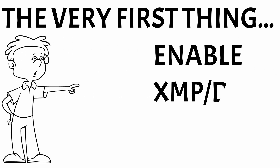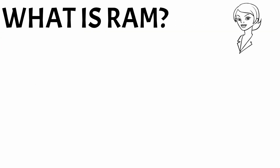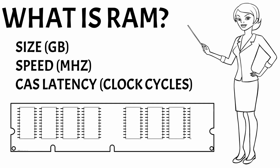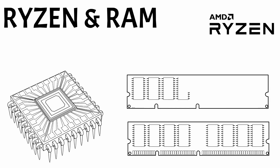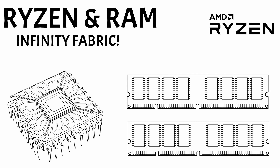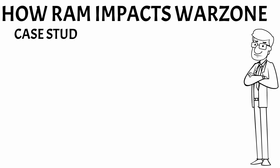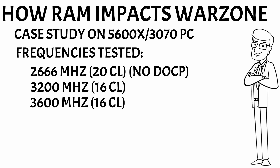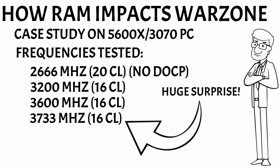First off, we're going to talk about XMP and DOCP and why you should make sure that those are enabled before you do anything else. After that, I'm going to give you a brief introduction to RAM — we're going to talk about RAM size, RAM speed, CAS latency, and how all that impacts the overall speed of the RAM. For the Ryzen owners out there, there's going to be a whole section dedicated to Ryzen CPUs and RAM and why the two are so interconnected. Then we're going to jump into how RAM impacts Warzone. Finally, I'm going to present a study that I did on my own PC, where I changed the clock frequency of my RAM just to see how it impacted frames per second in Warzone. You'll definitely want to stick around to the end to hear the results because they may surprise you.